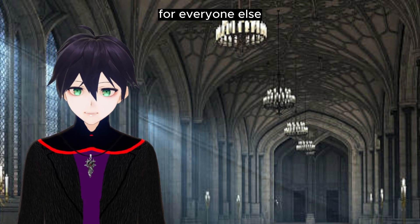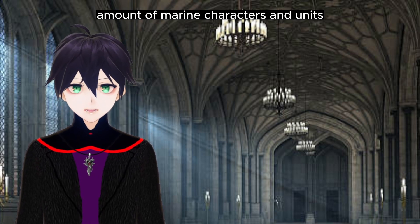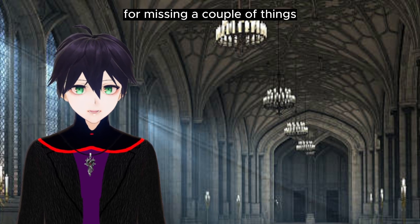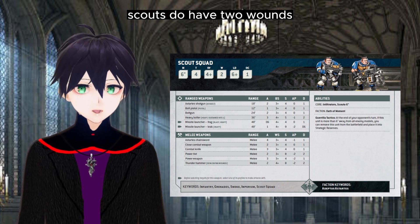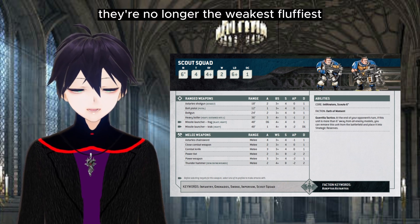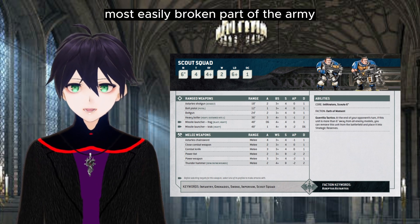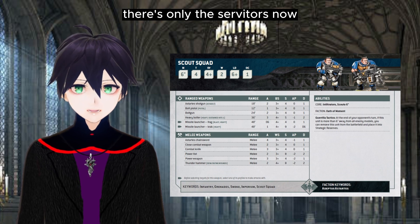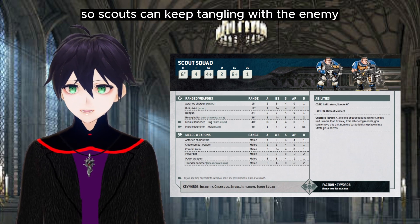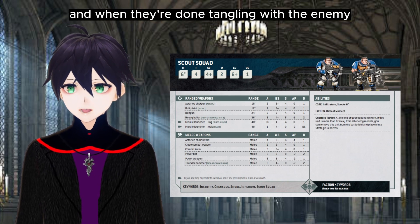For everyone else, there is a lot to pick from in the massive amount of Marine characters and units, so you are absolutely forgiven for missing a couple of things. First of all, Scouts do have two wounds — they're no longer the weakest, fluffiest, most easily broken part of the army. There are only the Servitors now that still have one wound.